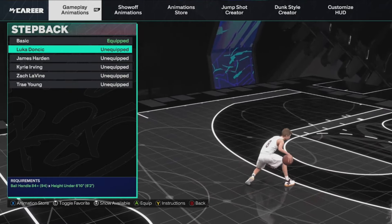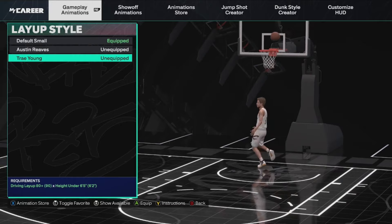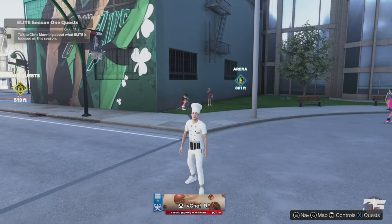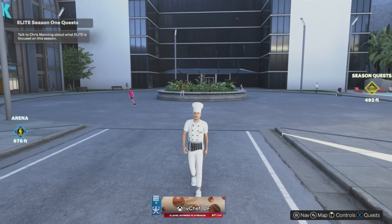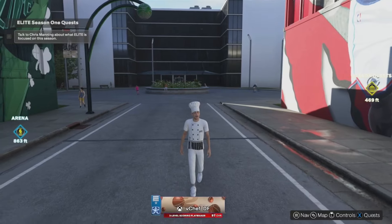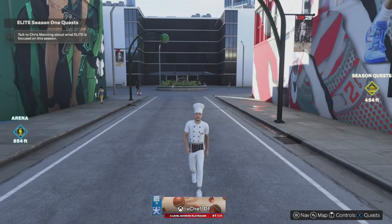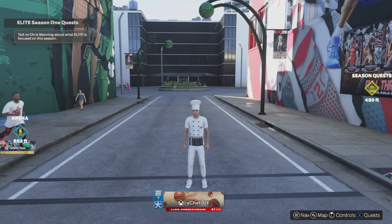Another animation I almost forgot to show y'all is the layup style — Trae Young is the best in the game. You need an 80 driving layup, but Trae Young is absolutely the best and most unblockable. Those are all the animations I use on Small Guard. Now y'all have that — you can literally use the exact animations that I'm using, there's no excuses now. I promise y'all are gonna be way better, getting way more buckets in the park, and when y'all do get open, y'all now have the best custom in the game as well. Drop a like, sub up if you're new, I appreciate the support — peace out.